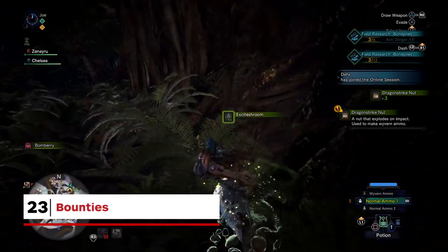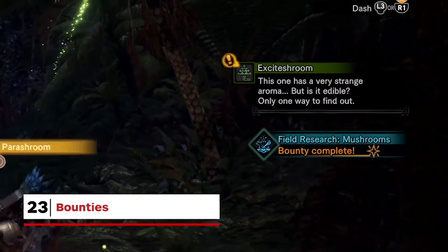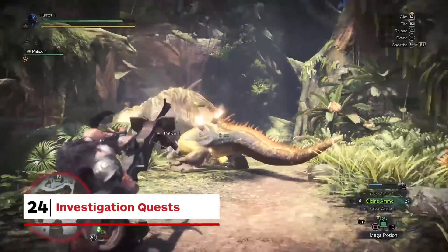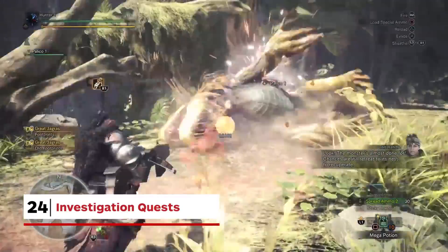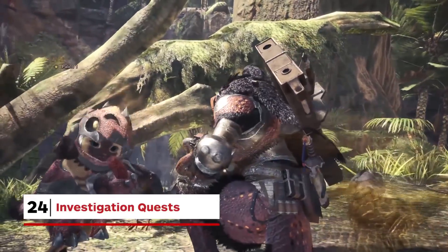The best way of earning armour spheres is to take on extra objectives as you hunt, from gathering mushrooms to capturing bosses. Investigation quests: these new special activities are limited-use versions of normal hunting quests, but offer extra rewards based on their difficulty. For some reason we're not allowed to actually show you one of them, so here's me feeding a cat a sausage.